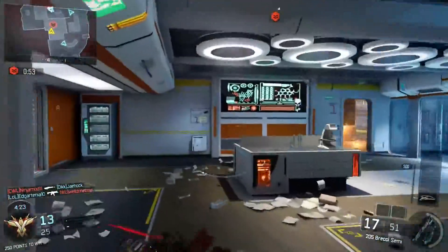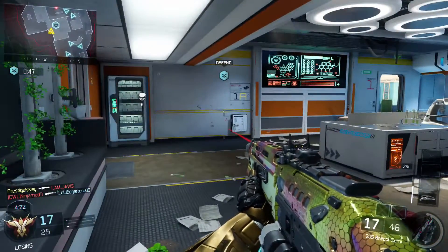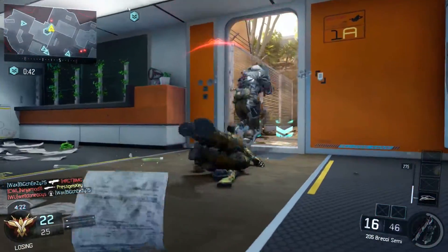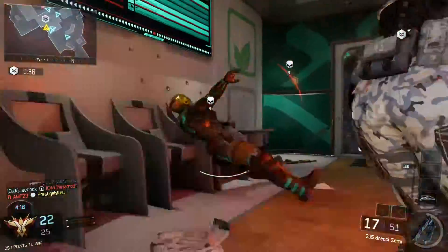Once you complete every single challenge for every single weapon and every single ability for every single specialist character, these classified challenges will be declassified and become the hero gear challenges. The hero challenges are pretty much the same across all specialist characters. For example, Ruin needs to get six gravity spike kills in one game, six different times, whereas Outrider needs to get six Sparrow kills in one game, six different times.